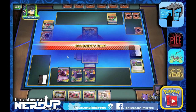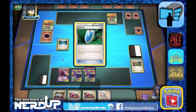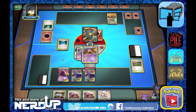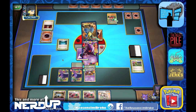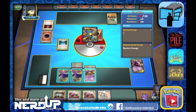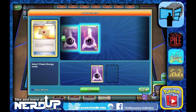They end up going with Lucario. Missile Jab for 30 damage — the attack isn't affected by resistance. They've got a Versus Seeker and get the Lysander, dragging out our Gengar. 50 damage and they get two prizes after knocking out the Gengar. We put out Gengar EX. We do get a Professor's Letter — let's get those energies, we definitely need them.